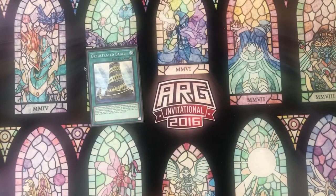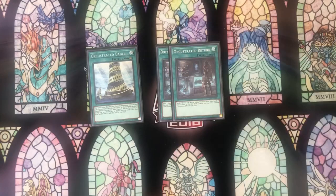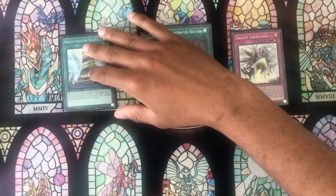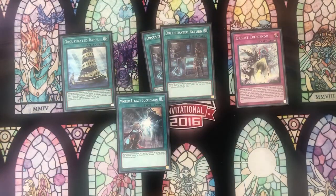Moving on to the spells and traps: for the engine cards we have one field spell, two copies of Return, one Crescendo, and then one World Legacy Succession. All of these are necessary. I think the only thing that's maybe questionable is playing two or three copies of Return. I find two to be the best because it is a hard once-per-turn Return, and I find it difficult to resolve consistently through the mid and late game — it's really only good in the early game where you still have a lot of monsters in your hand.